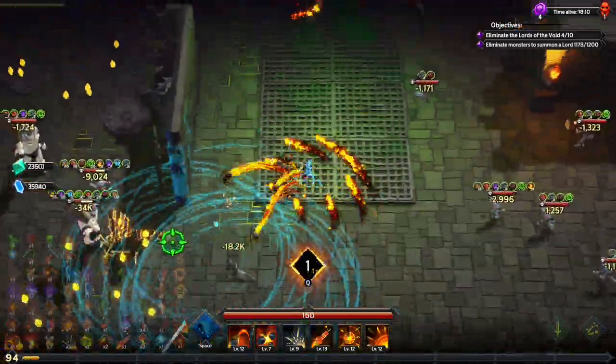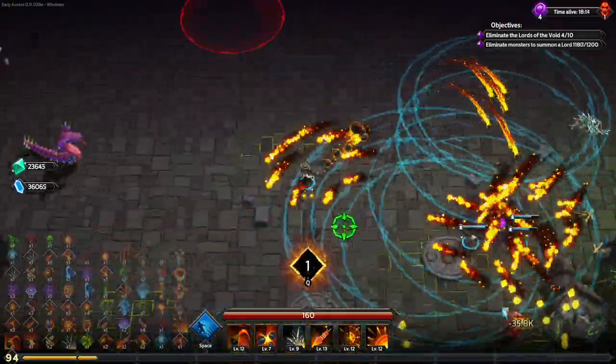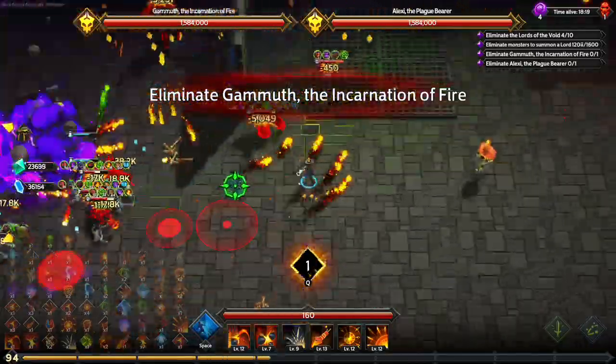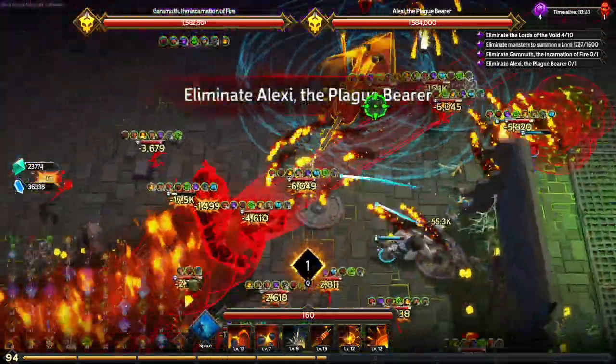We popped that health crystal — nice. This is not a good build to be red-green colorblind with, but are any of them really in this game?